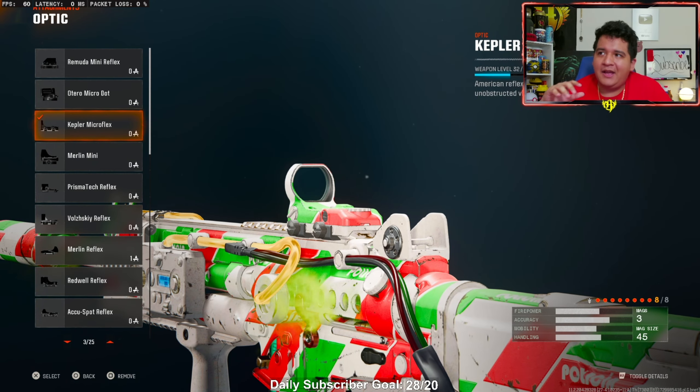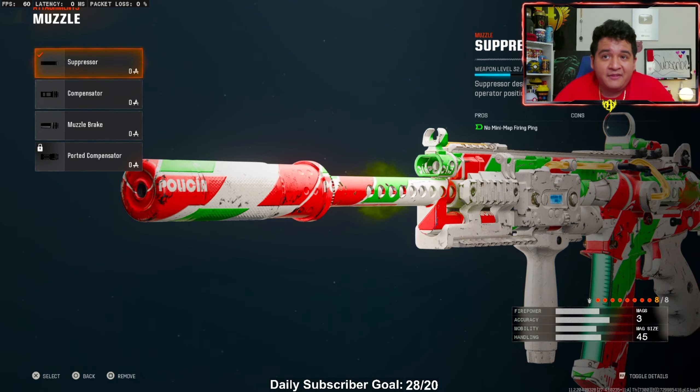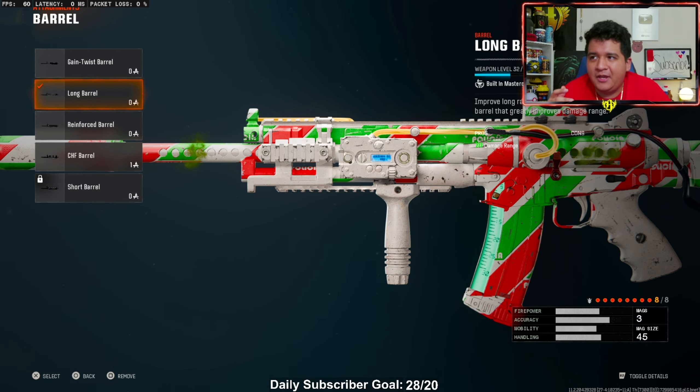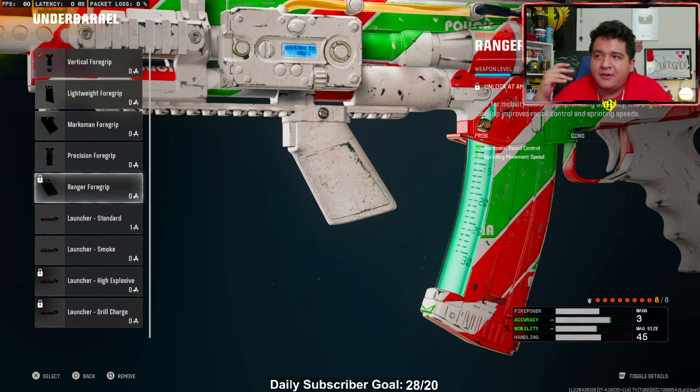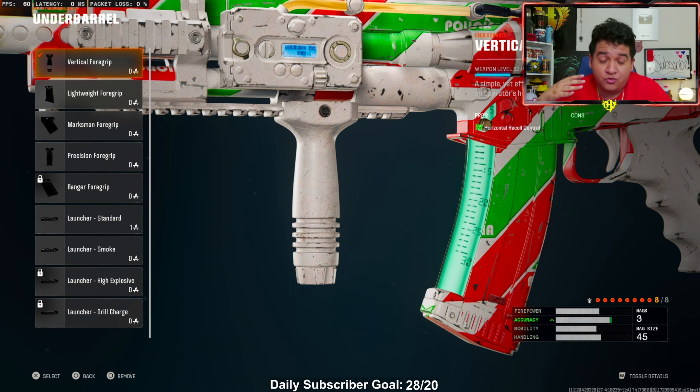Starting things off with the optic, I like the Kepler Microflex. It's the cleanest optic in the game and it really helps this gun because the iron sights aren't all that nice. Muzzle-wise, I really like the suppressor — it allows us to stay off the minimap every time we shoot with no downsides, letting us sneakily body our opponents. For the barrel, we got the long barrel, maximizing our damage range. This gun can be even meltier at far ranges since it's already the meltiest AR in the game at long range. The underbarrel I was using was the vertical foregrip, though I do recommend the range grip foregrip if available, as it also gives sprinting movement speed. The vertical foregrip makes this gun a true laser beam.